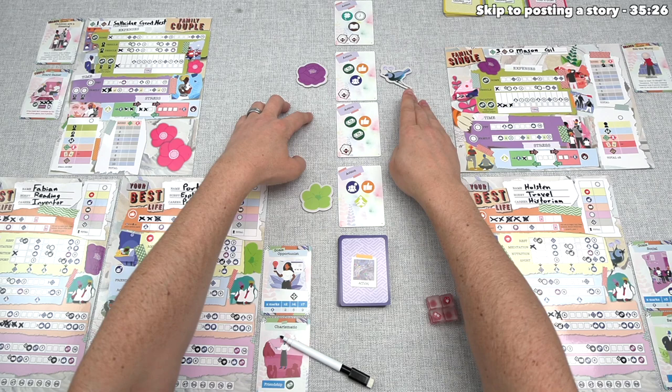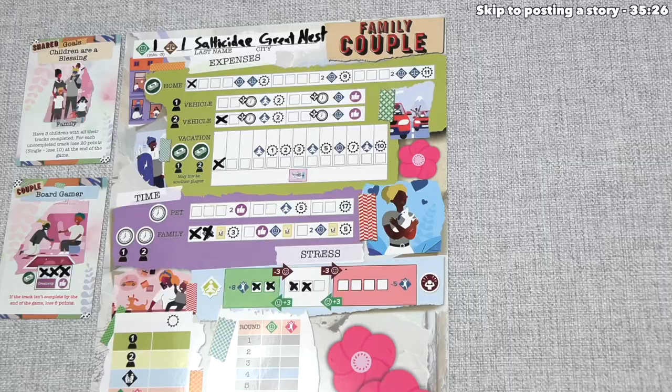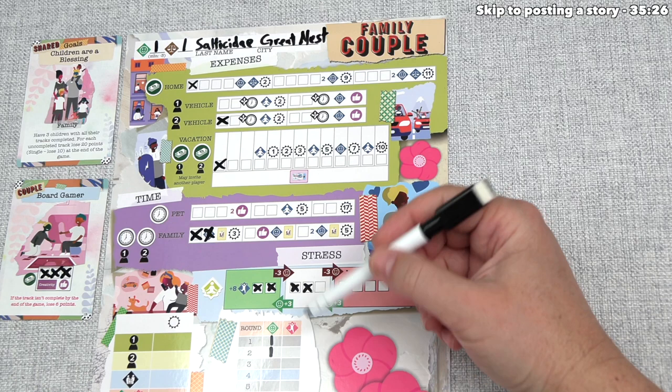Everyone has used all their actions, so we finish round two by scoring happiness. We gain three points and our opponents gain one. I realize I forgot to write their one down for the first round as well — their happiness didn't change in round two, so there should have been a one there for round one too. At the moment, we have considerably more points on our scoring track, but our opponents have been working on important long-term strategies.